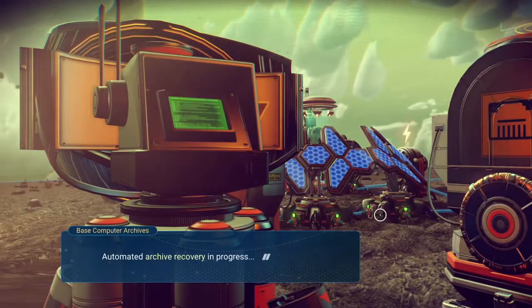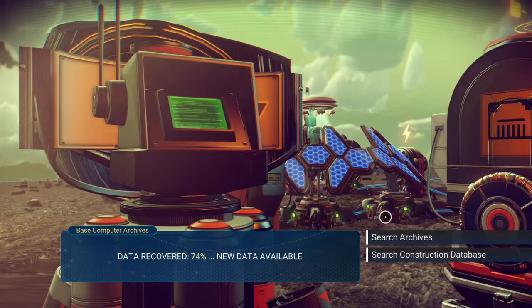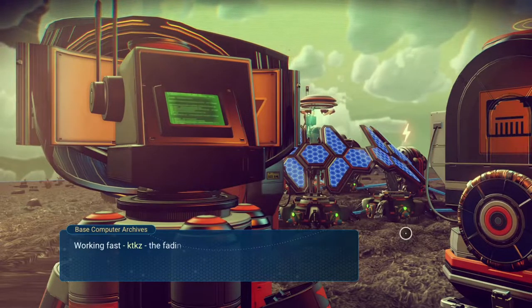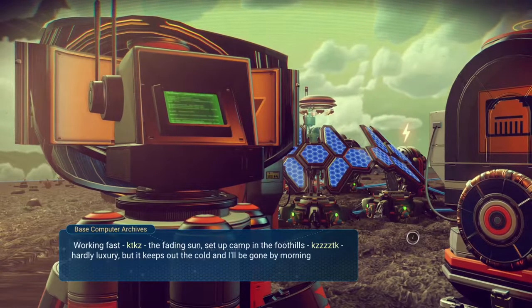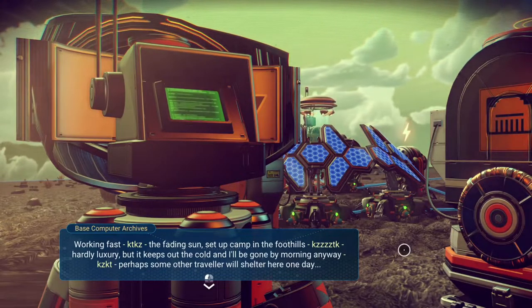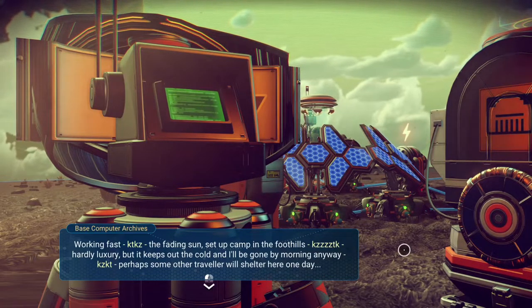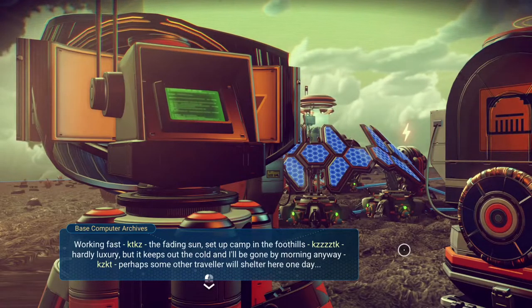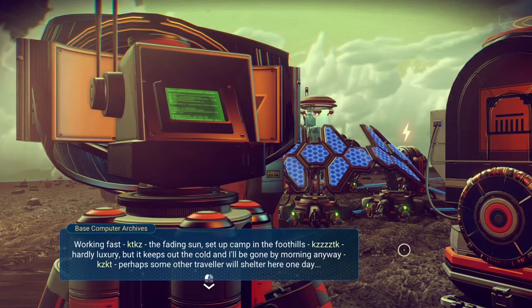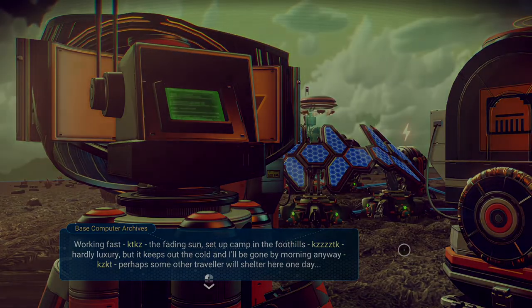I'm gonna go check on my freighter because it should be done with its mission. I appreciate everybody coming out today - a lot of side questing, but we're getting a lot of technology and getting pretty close to being able to make really advanced stuff. We did a ton of prospecting and I can't get that S-class oxygen out of my head - it's just endless wealth. I might look into setting up a facility there, and I'm gonna figure out the solar panel thing. Thanks for coming out everybody, I'll see you next time.